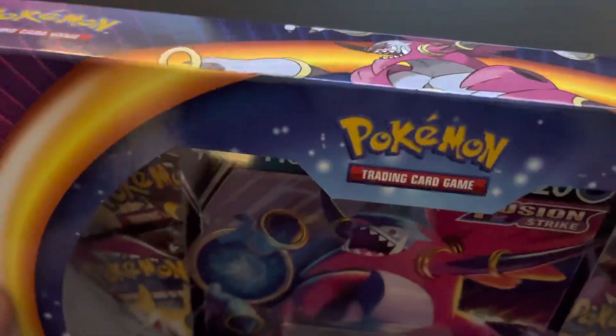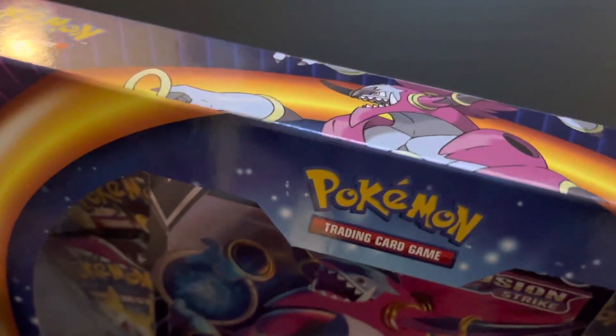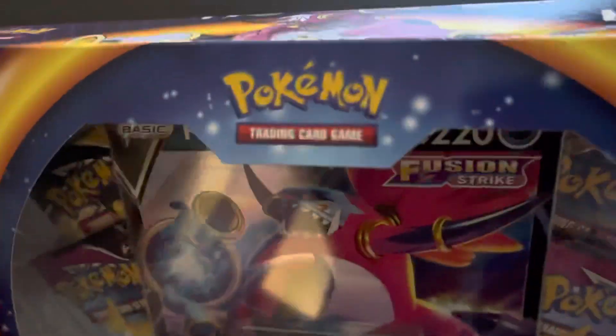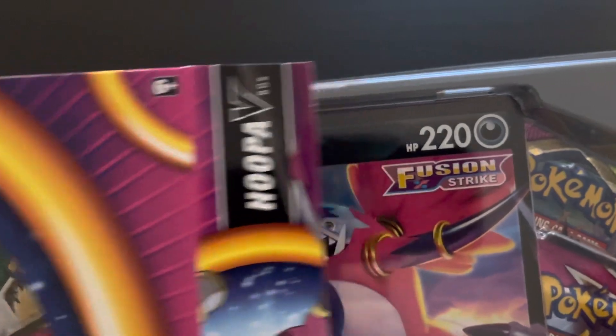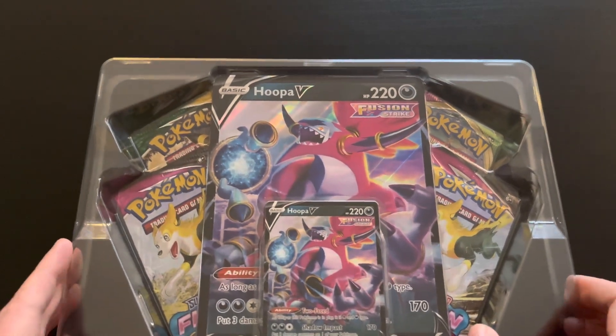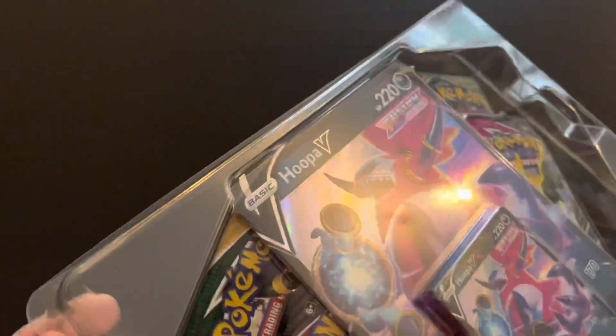For Fusion Strike, we want to have the new V alternate art, which is one of the most sought after cards. The same for Evolving Skies — I think we have the Umbreon alternate art, which is very popular right now, and also the Rayquaza ultimate art. So let's get rid of the box and the plastic.